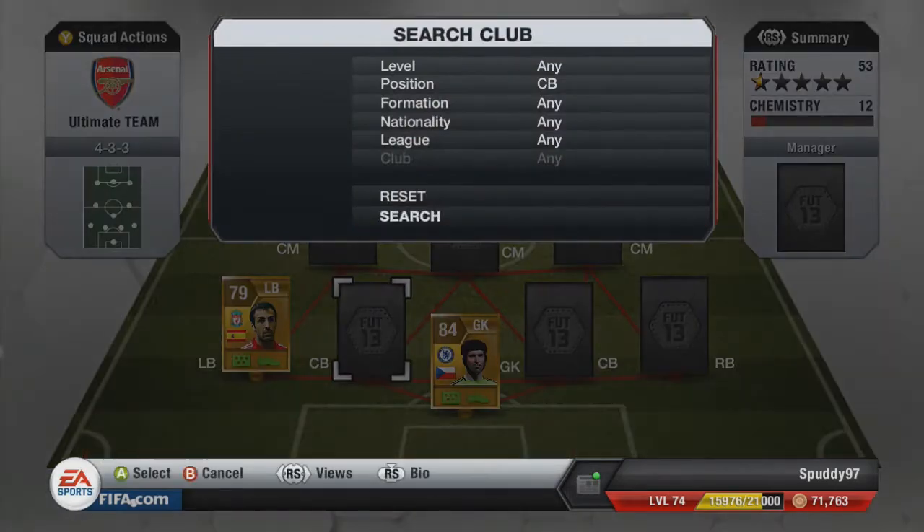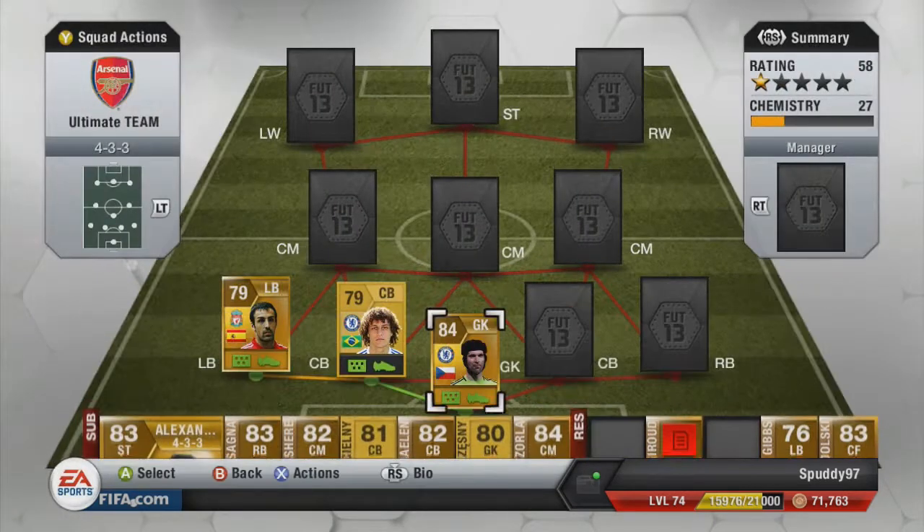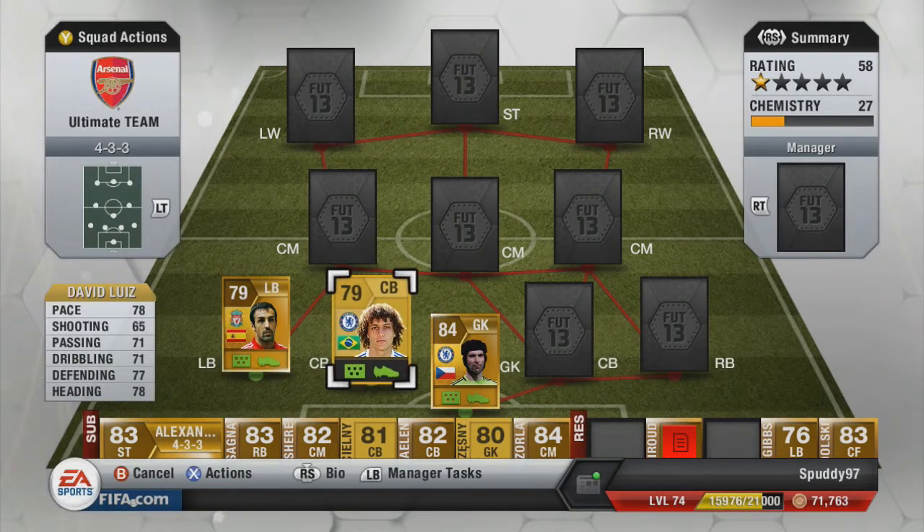For our first centre back we have David Luiz. He plays for Chelsea in the Barclays Premier League. He's 79 overall with 78 pace, 71 passing, 71 dribbling, 77 defending and 78 heading, so he is very quick for a defender. He's also got good defending stats and good heading stats, so I'd definitely highly recommend him.